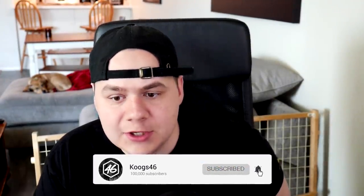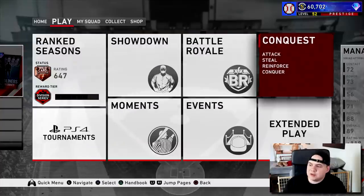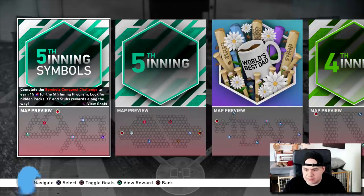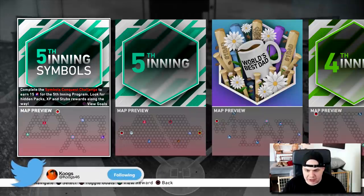Another day, another content drop. What's up guys, welcome back to another MLB video. Today we got some new headliner packs and a new conquest board — it's called the Symbols Map, the Fifth Inning Symbols Challenge.